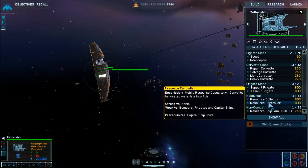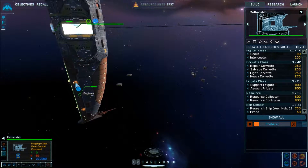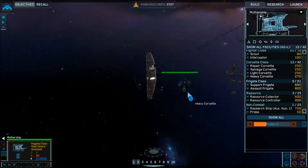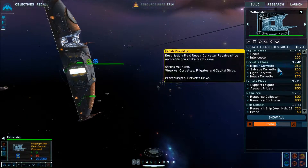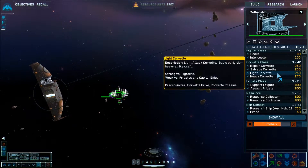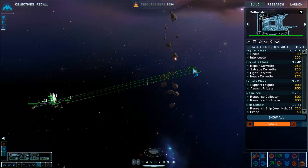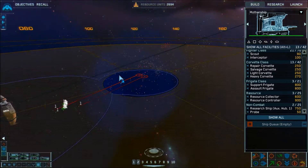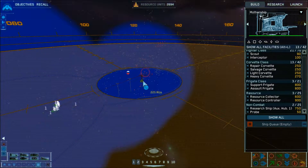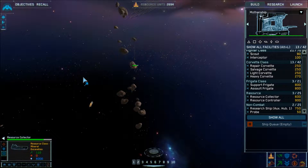We're going to build a probe — I feel like I'm going to be caught off guard here. So we start building the ship and it begins being constructed. Then suddenly: 'Resource collector under attack!' The battle has begun. We've got enemy hostile contacts. They're taking out my ships — we're going to back these guys off.